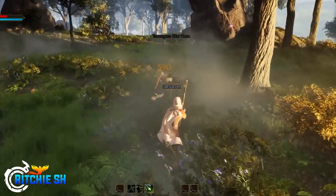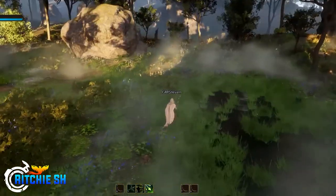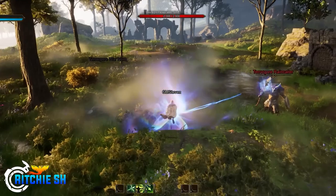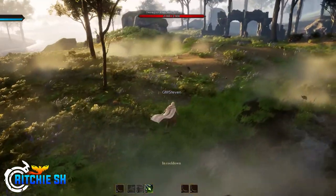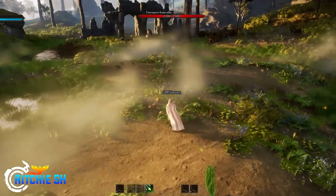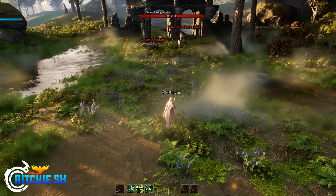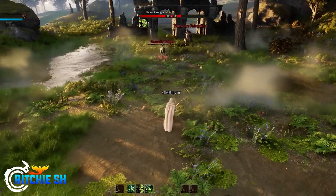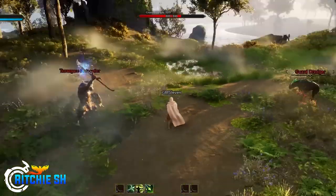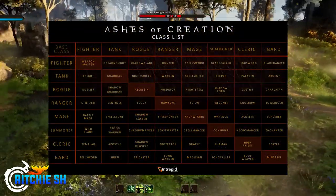If you follow Ashes of Creation at all, you have probably heard about the 64 playable classes they have for the game. Players will be able to choose a primary archetype at the start of their character creation, being either a mage, cleric, tank, rogue, summoner, bard, fighter, or ranger. But what makes 64 classes is when you apply a secondary archetype to your character, creating a combination of 64 different playable classes.